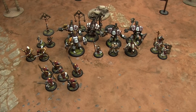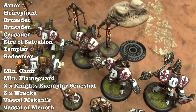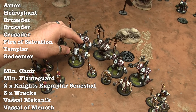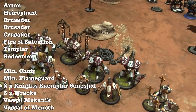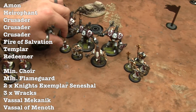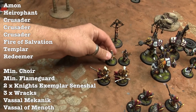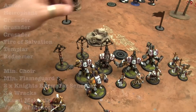Here's my 75 points of Menoth. I've got Amon Al-Raza. In his battle group we have three Crusaders, the character jack Fire of Salvation, a Templar, a Redeemer, and a unit attachment of a Hierophant. Outside the battle group: a min Choir, Temple Flameguard, a solo posse of two Exemplar Seneschals, a Mechanic, a Vassal, and three Racks.